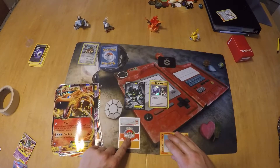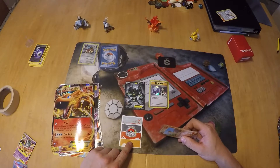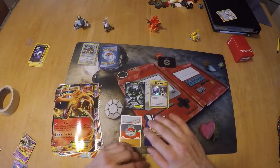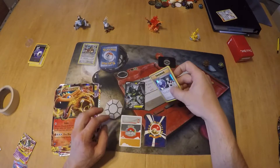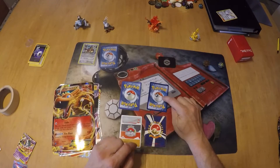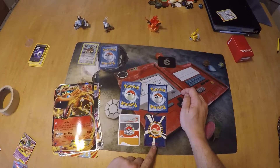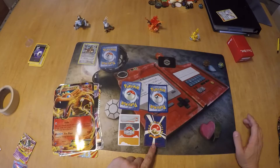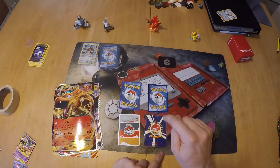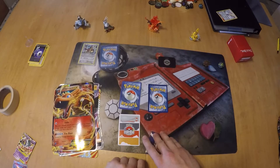These World Championship cards always have a different graphic — they print these for the winners of the World Championship. This one is from 2016, and out of all the countries in the world, whether it's Germany, Mexico, or wherever, they're all going to have this back unless it is a World Championship card. In Japan, where the cards are from, you'll see this different graphic on the back — that's the only place that uses it.